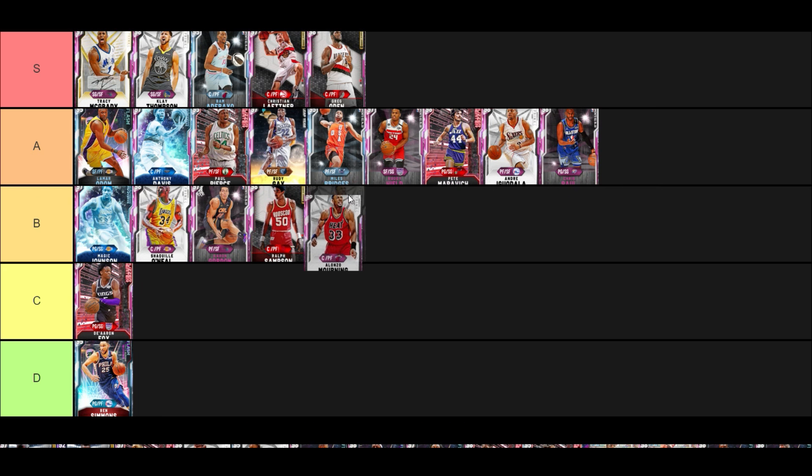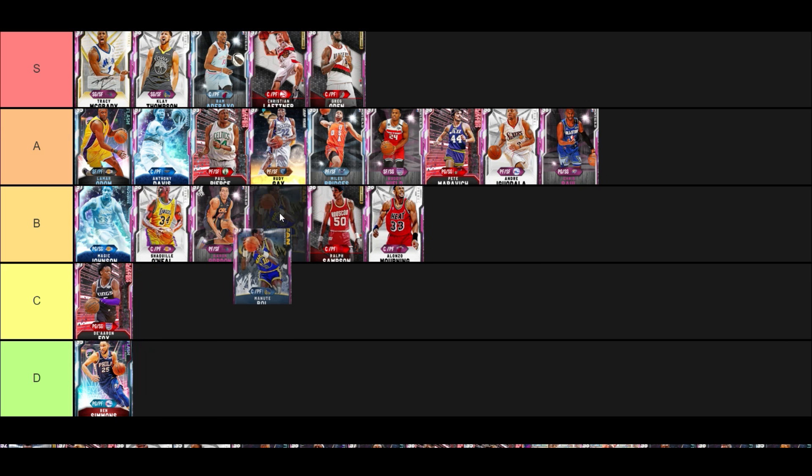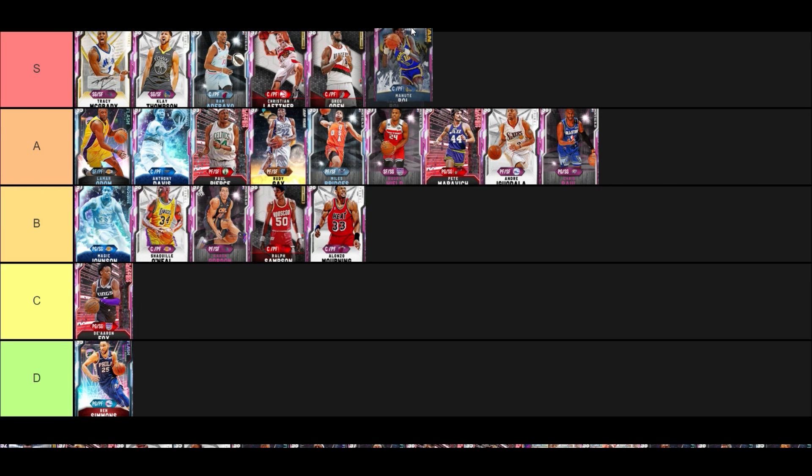Pink Diamond Alonzo Mourning — such a liability on offense but such a great defender. Only six-ten, which limits him a bit, but he's fast as hell. You could seriously switch him and Anthony Davis out, but I know everybody loves Anthony Davis so we won't go there.